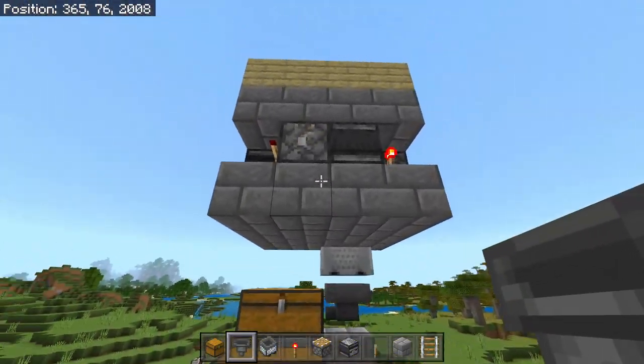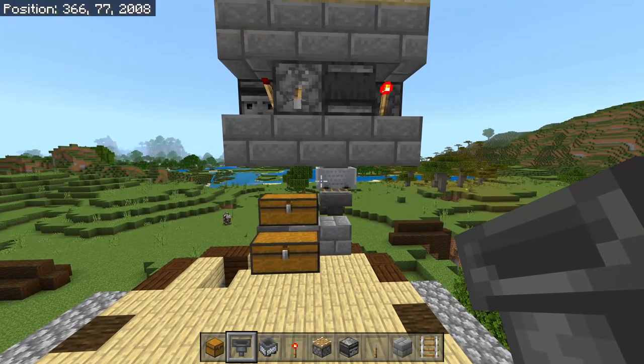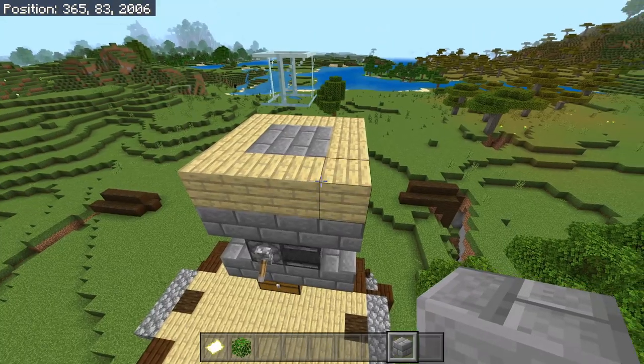This is going to be the storage system for this bottom part and this is going to be how we get bad omen for the raid farm.